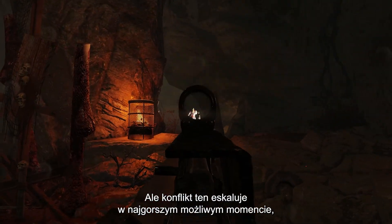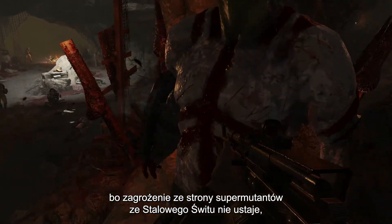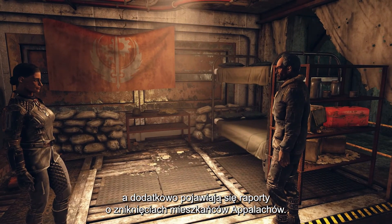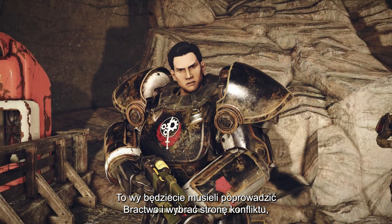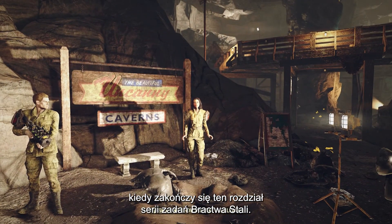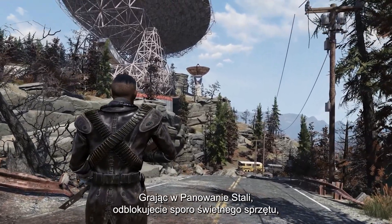This conflict couldn't have escalated at a worse time, with the super mutant threat from Steel Dawn remaining unresolved, plus new reports of Appalachian residents mysteriously disappearing. It will be up to you to guide the Brotherhood and ultimately pick a side as this chapter in the Brotherhood of Steel quest line comes to a close.